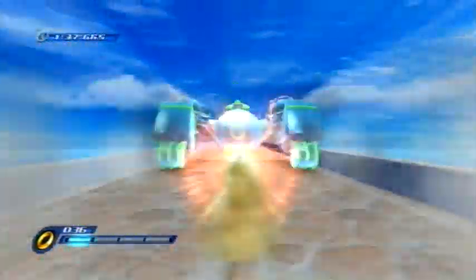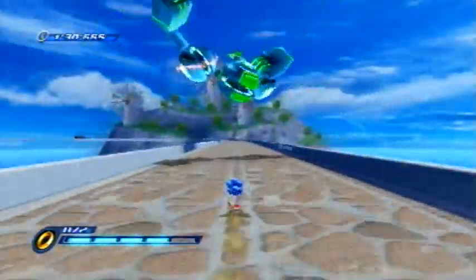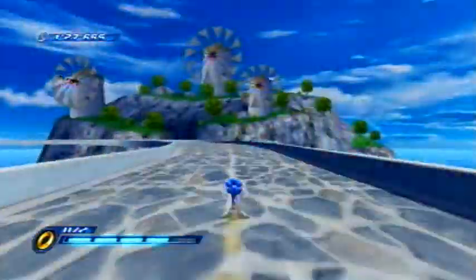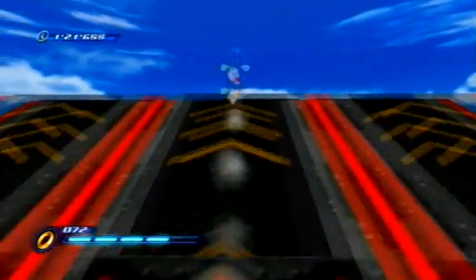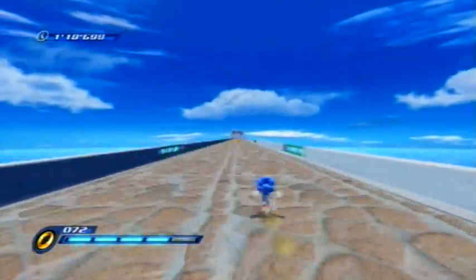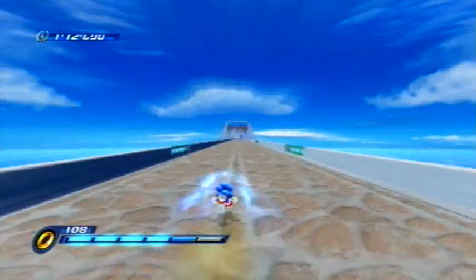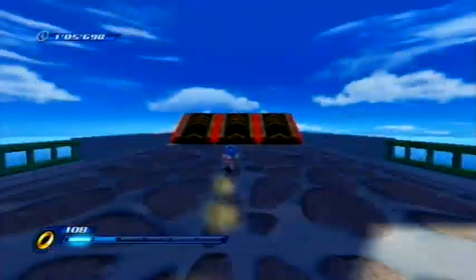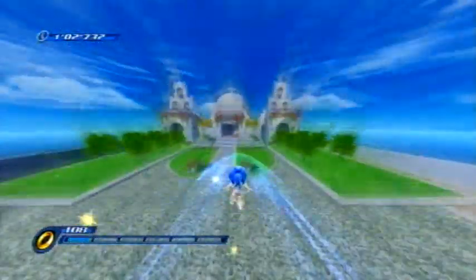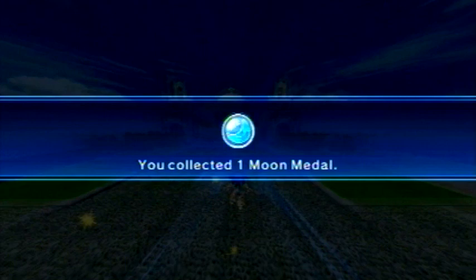There we go, speeding our way down the Spagonia highway. This kind of reminds me of what the Autobahn would look like, just a gigantic thing. Now we've taken no damage — we just have to make it to the end ring. We've got plenty of boost left so we can get this going pretty quick. A lot of times we'll go past the goal ring and you have to turn around, which messes up your score. I always go down to the wire on that level.